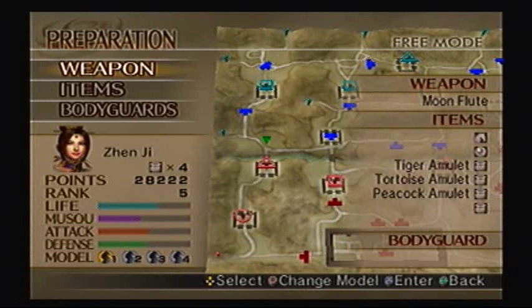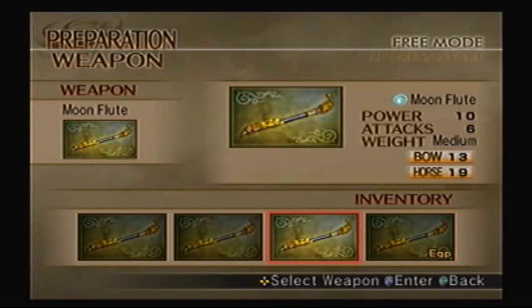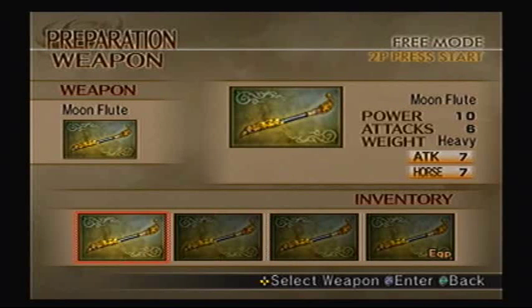And out of those characters, I'll play as Zhen Ji. Zhen Ji's first mission in her Musou mode is the Battle of Guan Du, as part of Yuan Shao's forces, because she was married to Yuan Shi at the time.